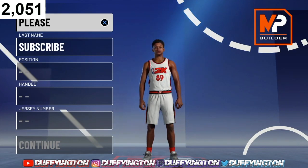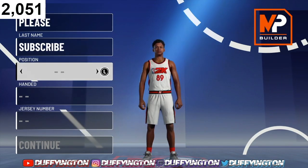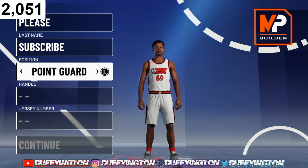6'5", 200, Burley, max wingspan. This build is big — it's humongous, bro. Like, it goes crazy. Starting off, you wanna rock with the Point Guard position, whichever hand you want.